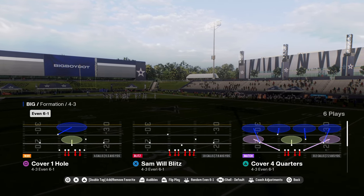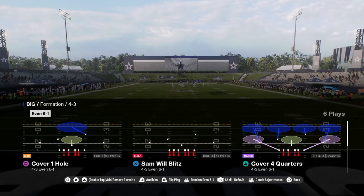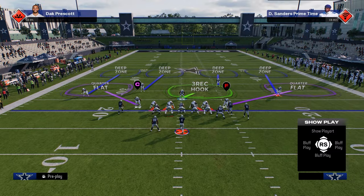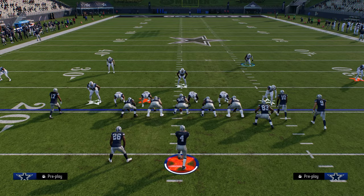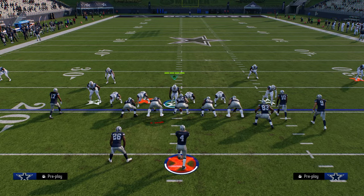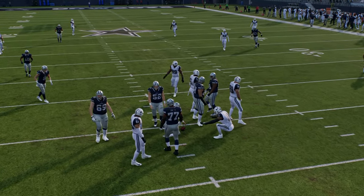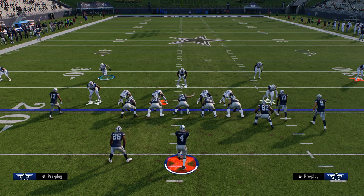So the 4-3 even 6-1 — the best way to run this defense is to flip it. We're going to be flipping our cover 4 quarters every single time. First, I'll show you the Sin 4 Blitz. The setup is: shift your defensive line to the left side, show blitz to get the safeties in the box, then slant your defensive line to the left. At the snap of the ball, run into the center. A lot of times you'll get that A-gap pressure from the defensive tackle, which forces different types of pass protection.